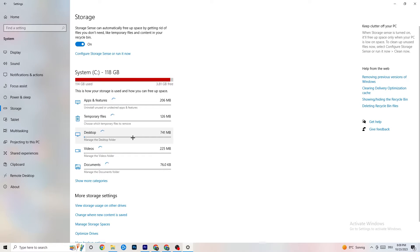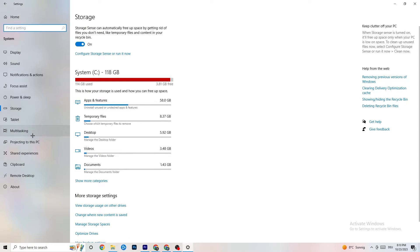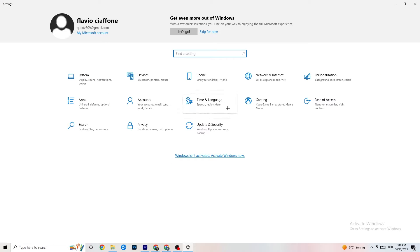Go to 'Storage,' click on 'Configure Storage Sense,' and run it now. Click 'Clean Now' — it will clean every single trash file currently on your PC. It takes a little bit of time. Once done, go back to the main Settings page and click on 'Gaming.'